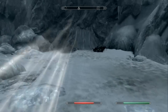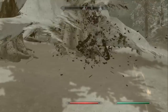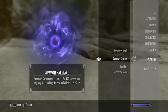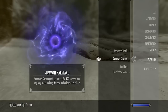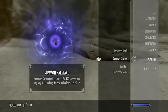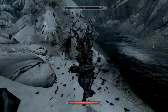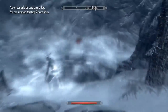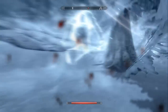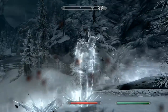Let's leave this place and go see what this spell does. We've found a Spriggan so let's go ahead and use it. Going into our magic and powers: Summon Karstag - summons Karstag to fight for you for 120 seconds. You may only use this ability three times and only while outdoors. Once you use it three times, the spell will disappear and you can never have it again for the current playthrough unless you reload or use mods. There we go - Karstag is summoned. He won't attack us, but if we hit him three times he will turn hostile. He kills this Spriggan in one hit.